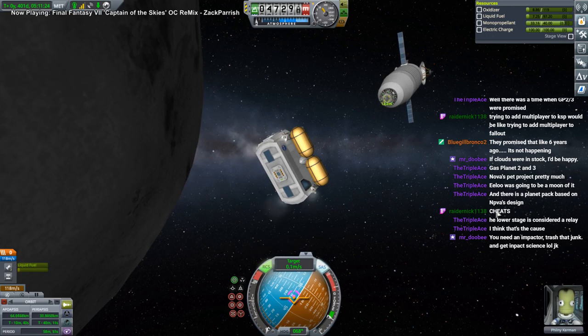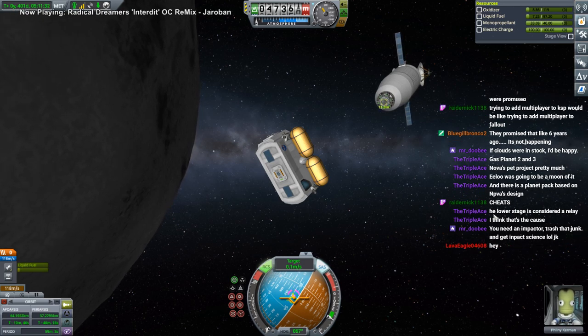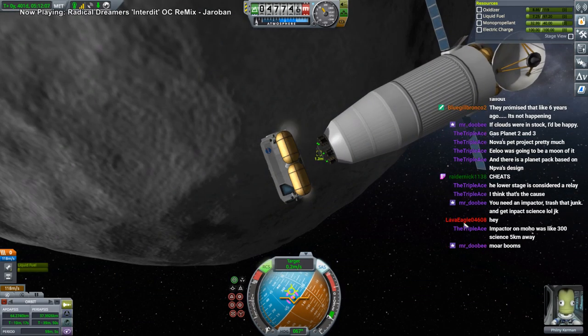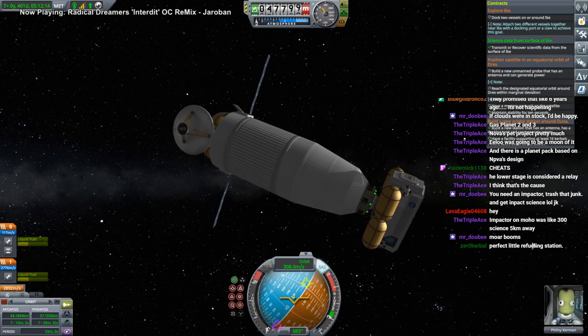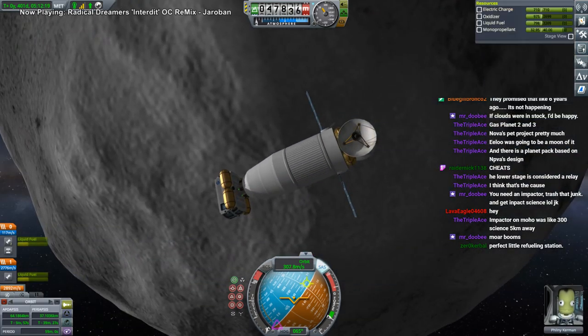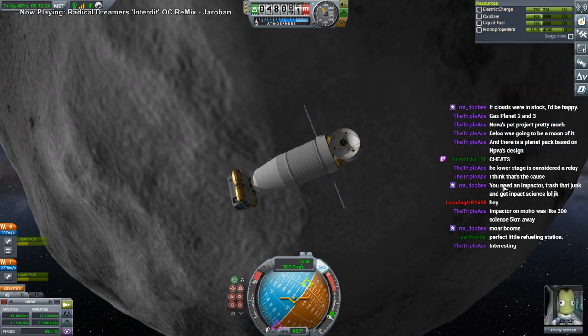Impact science? We'll have something special for that. I definitely want science somehow. If you think the best way to get science is an impactor, I'm all for it. No luck — I think they meant it needed to be a new vessel, but they didn't actually specify that in the contract.